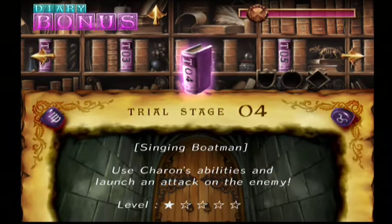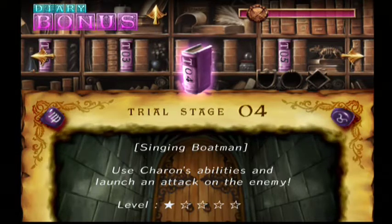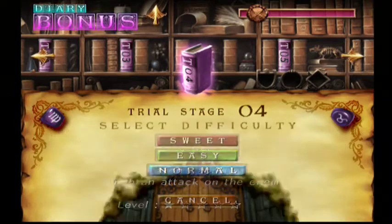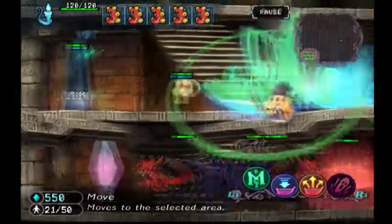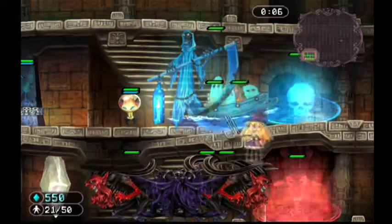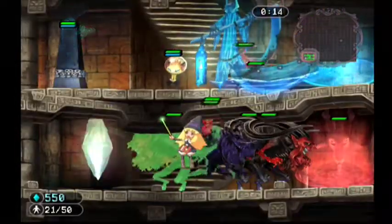Welcome back to GrimGrimoire bonuses — these are the trial stages. Last time I did trials two and three; this time I'm going to try to get four and five done. We're starting with number four, Singing Boatman: use Karon's abilities and launch an attack on the enemy. Simple enough — it's only one-star difficulty. Right off the bat you're going to want to level up both of your rooms and check Karon, because he has five imps for us so they can start gathering money.